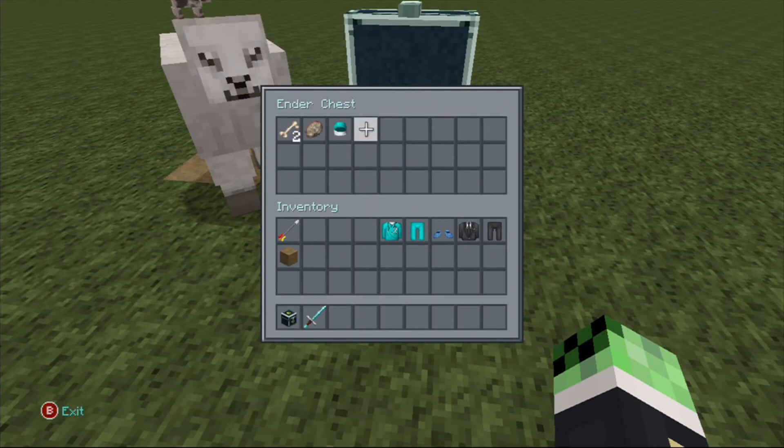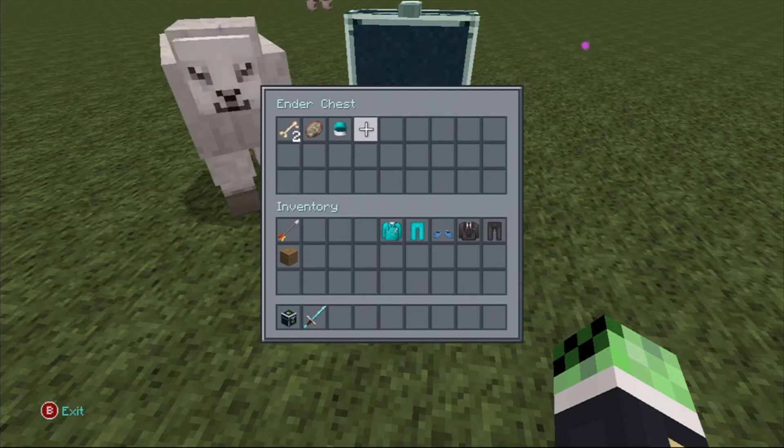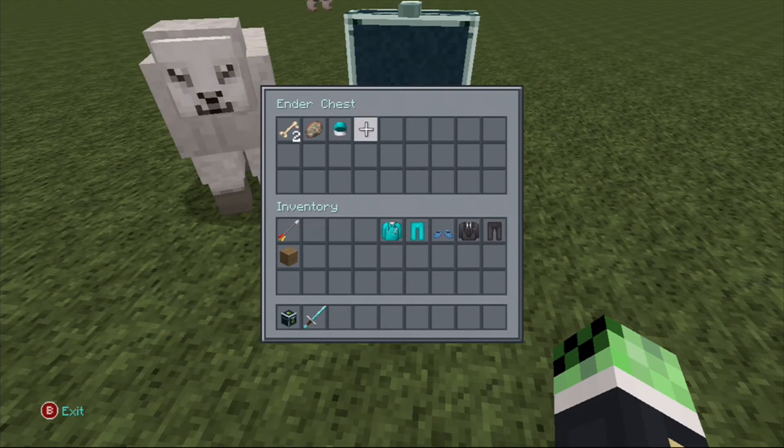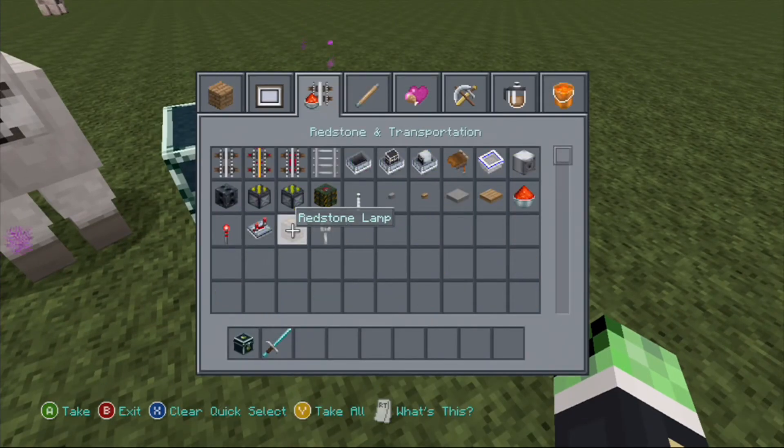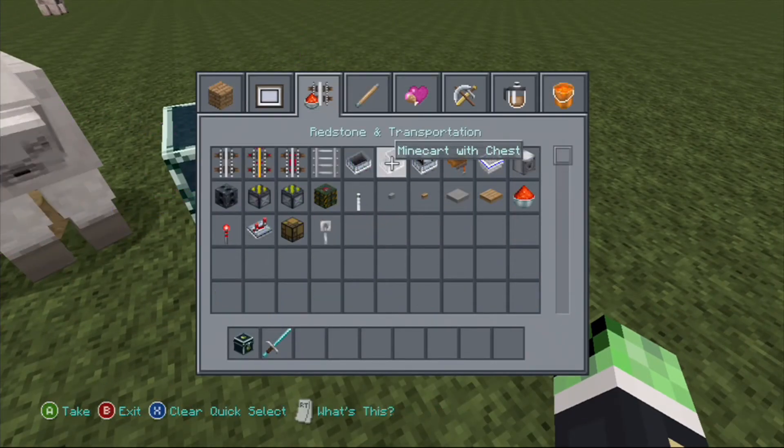So this is a really, really cool thing. This would be good for map makers. This will help map makers a lot because instead of having minecarts with chests in, you can now use Ender Chests.